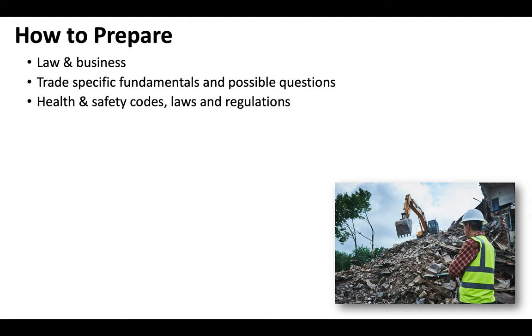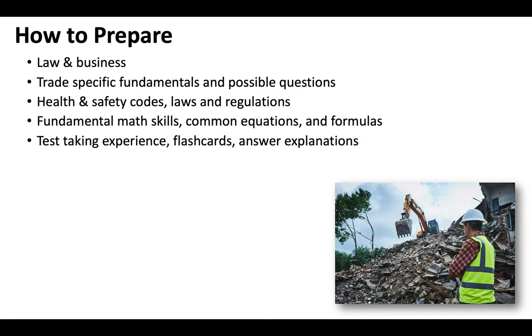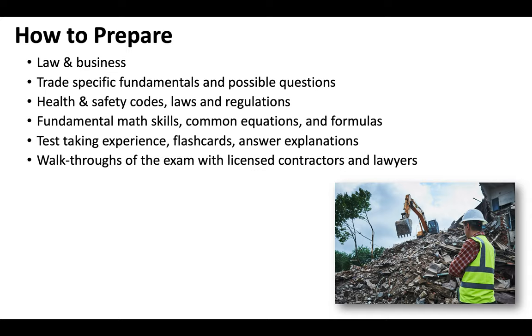California takes health and safety codes extremely seriously — that's job site safety, environmental safety, workers' rights. These are all topics that California takes extremely seriously, so they're going to be part of your exam. You want to make sure that your fundamental math skills are tight — your common equations, your formulas. You want to have some test-taking experience: timed online practice exams with flashcards, and not only questions and answers, but answer explanations that give you context as to why the answer is correct. Walkthroughs with licensed contractors and lawyers are extremely helpful — you're going to be getting an inside look at understanding how to run a contracting business specific to California.